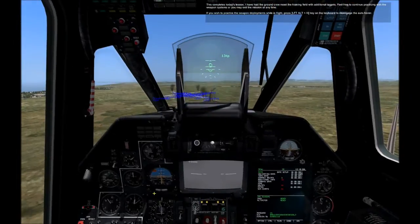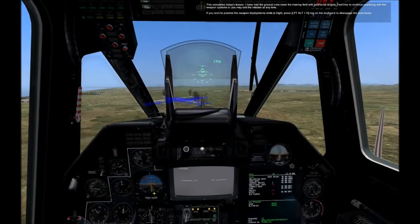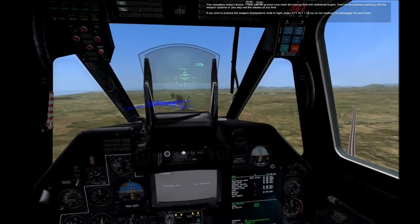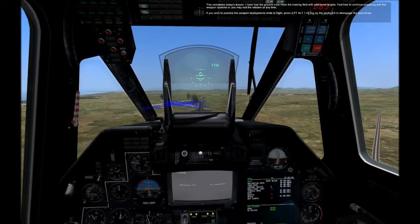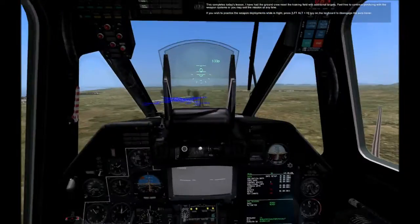This completes today's lesson. I have had the ground crew reset the training field with additional targets. Feel free to continue practicing with the weapon systems or you may exit the mission at any time. If you wish to practice the weapon deployment while in flight, press Left Alt and the H key on your keyboard to disengage the auto-hover.